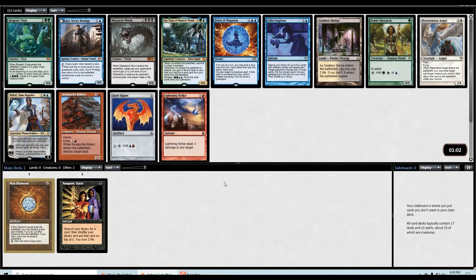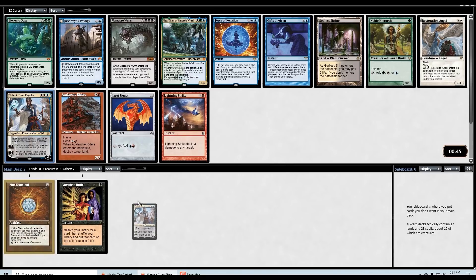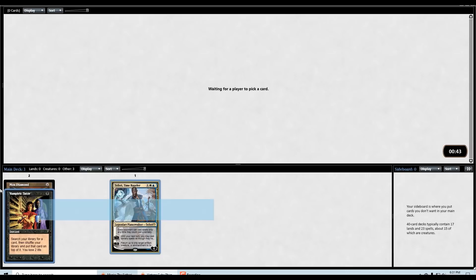Next pick: Signet, Jace, Uro, Force of Negation is great, Noble Hierarch is very good as well. I think I maybe feel like doing a little bit of control nonsense — let's take the Teferi and see what happens.